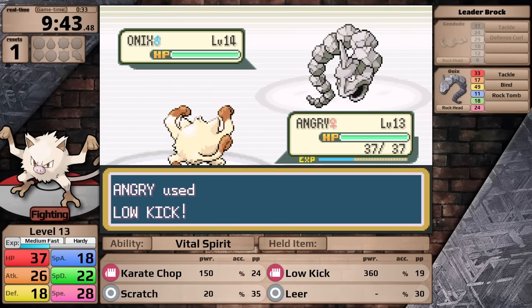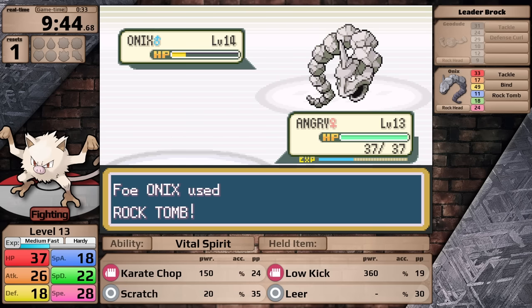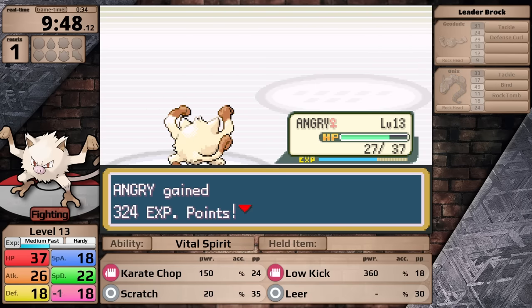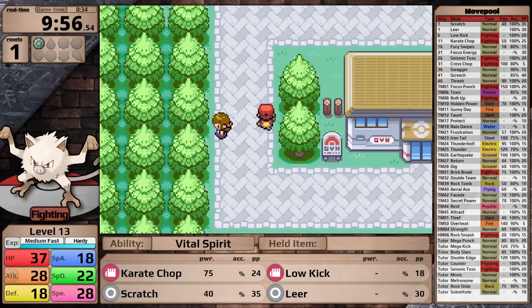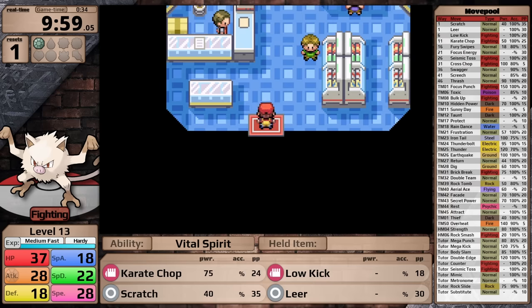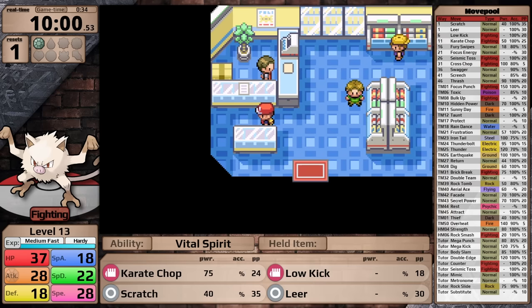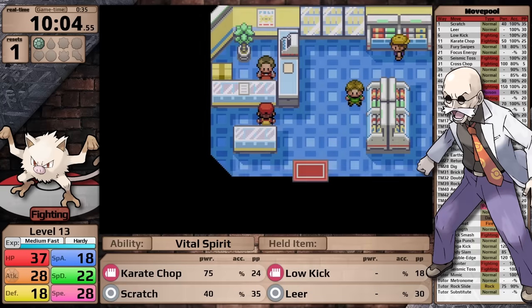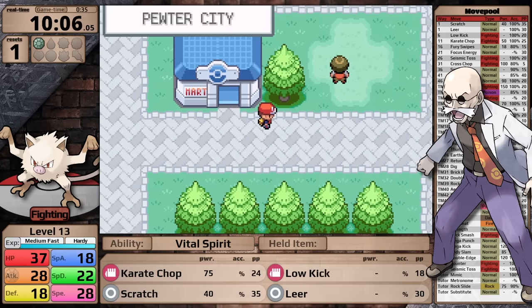However, Onix has really good defenses so it still survives the super effective hit. It goes for a not very effective Rock Tomb, which does almost nothing. This does lower my speed, Onix gets a tackle in, but it has 35 base attack — so I finish it off and earn myself the Boulder Badge. With it comes a 10% boost to my attack stat, which is perfect for Mankey. This is one advantage that physical attackers have in these games — they always get their badge boost much sooner than the special attackers. Special attackers actually have to wait all the way until defeating Blaine. However, the game punishes physical attackers in other ways, and we're going to talk about that later in this playthrough.